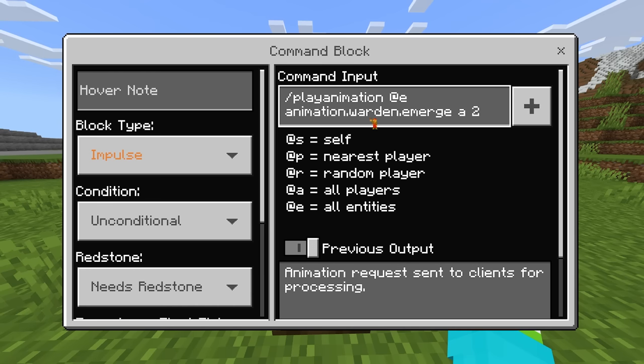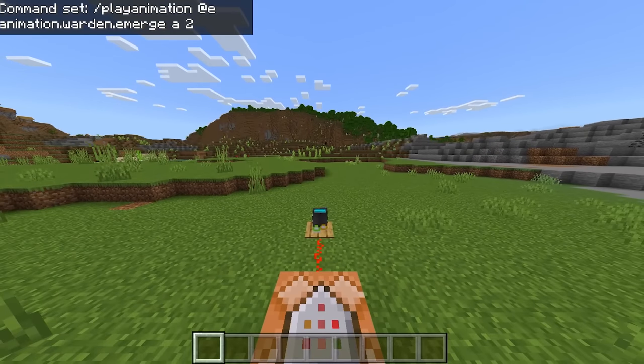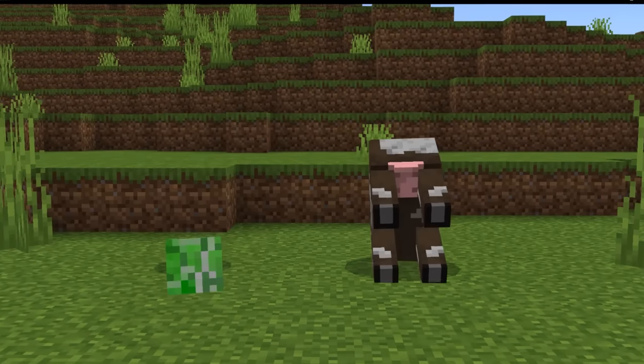Here we have a new one I found on the wiki: the Warden's Emerge animation, which should be pretty interesting. So my legs are still there and then I dis-emerge. That's kind of cool. Rise, my creations, rise.